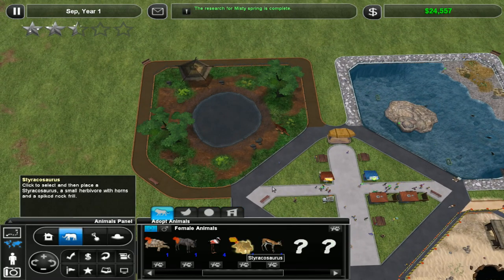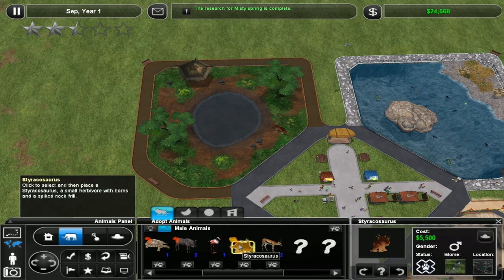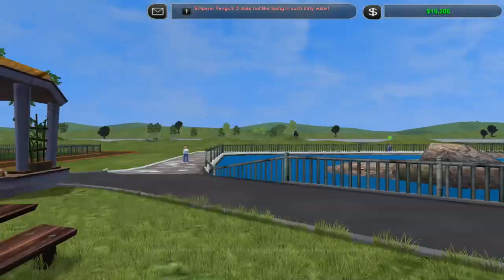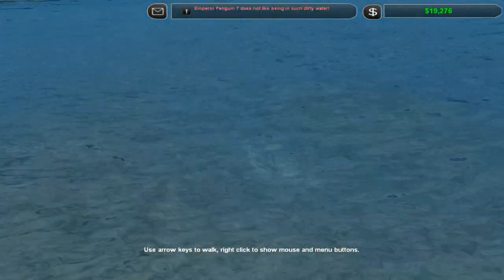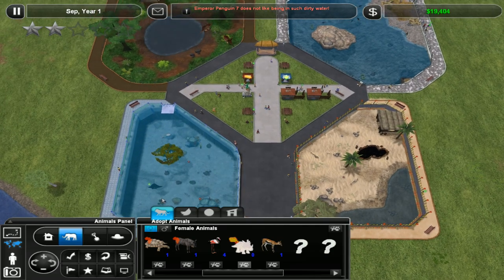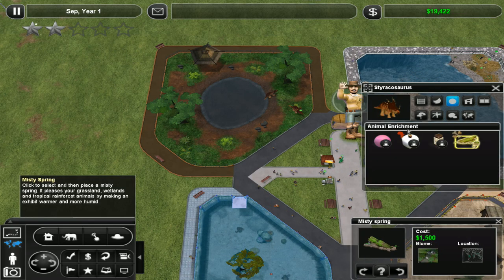I'm not ready for this kind of thing. Is that male or female? Male. Okay, so we need a female. There we go! I have to go sort my bloody penguins out, because I have the worst zookeeper in the world. I would have fired him already if I remembered how. We also got a misty spring - I don't know where this is going to go. I put a lot of stuff in this exhibit - there's not much room.